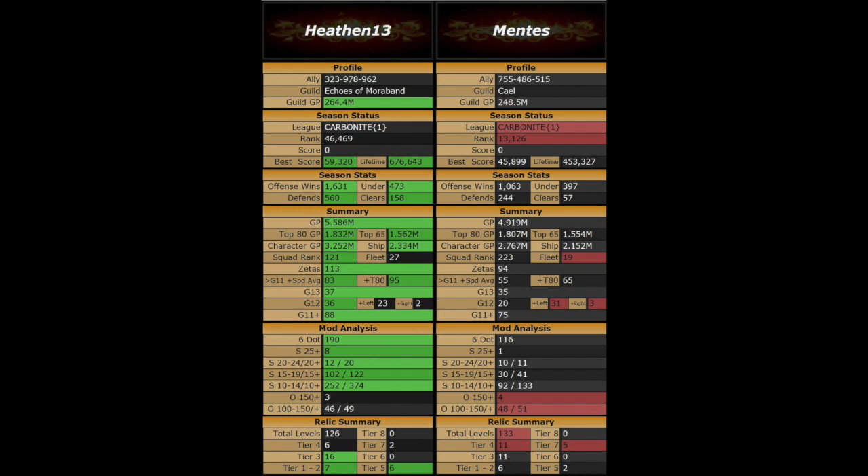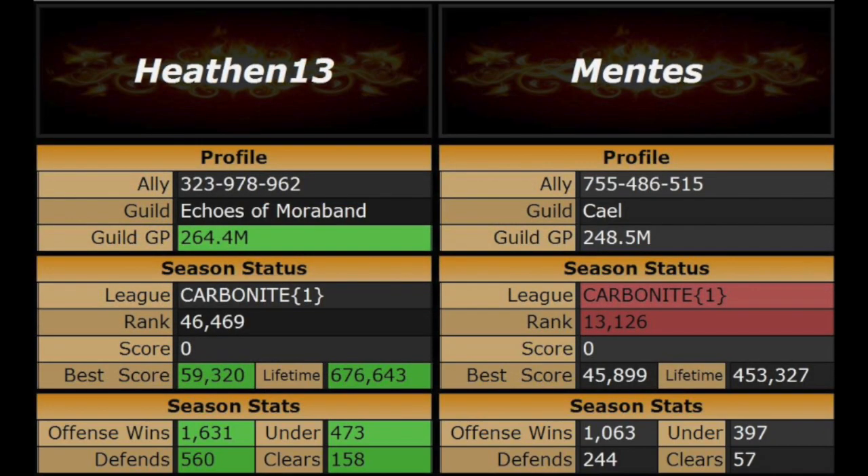Looking at the hotpot, I have the majority of the green on my side. My opponent's statistics are not bad — 450,000 lifetime banners, over a thousand offensive wins. But he only has 244 defends compared to a thousand wins, so he is definitely a player that likes to go offensive heavy. He's got an impressive 397 undersizes.